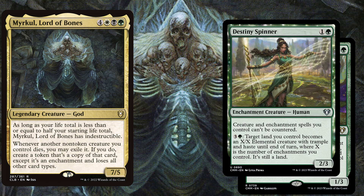We also play Destiny Spinner, a 2-mana 2/3. Creature and enchantment spells you control can't be countered. So even if this creature gets removed, while we have Myrkul on the battlefield we will turn it into an enchantment, which will then protect our creature and enchantment spells from being countered. For 4-mana, target land you control becomes an X/X elemental creature with Trample and Haste until end of turn, where X is the number of enchantments you control — this can create an overrun effect.